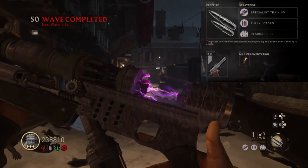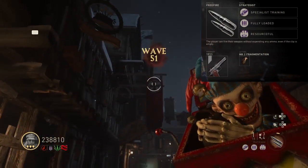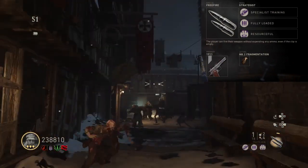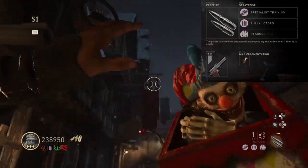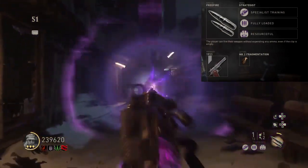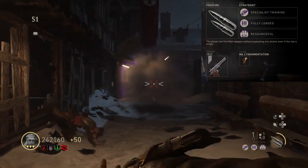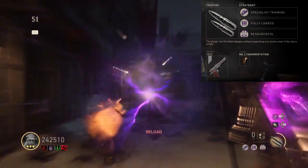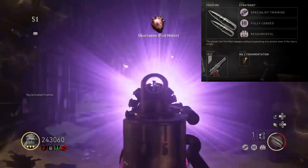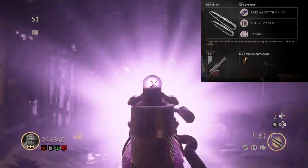The special you want to run is free fire, so you can shoot the Tesla gun a lot faster every round whenever you fill up the special meter. For mods, get specialist training so you get your free fire ability faster, and resourceful to get more ammo drops — such as fuel meter for free fire, or potentially insta-kill. If you're running low on Hurricane ammo, pull out your bacon and eggs and spray. The final mod is fully loaded for maximum ammo on your bacon and eggs. I'll put a picture on screen so you can screenshot the loadout.